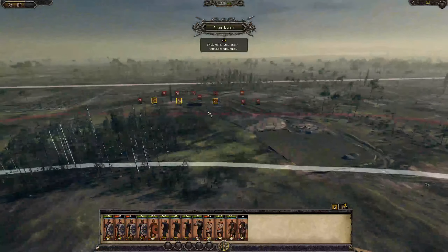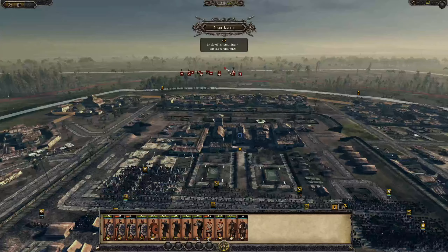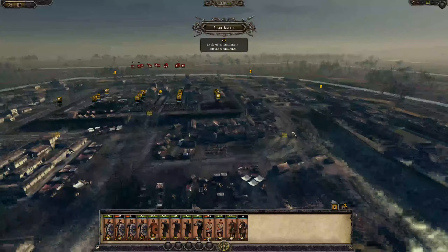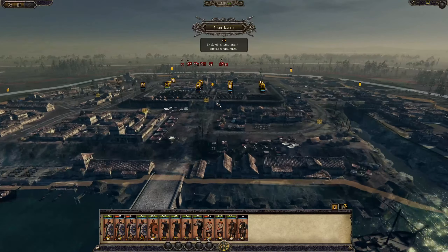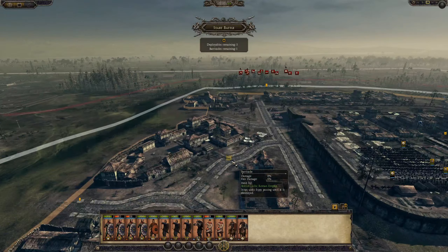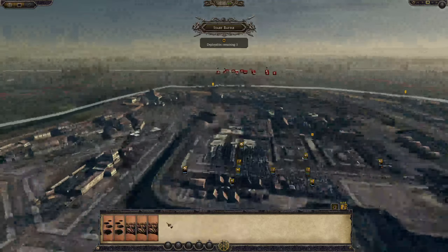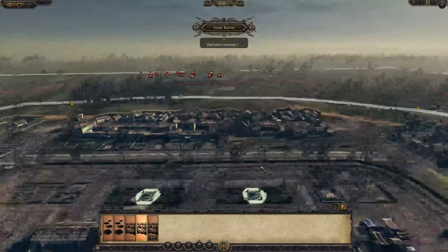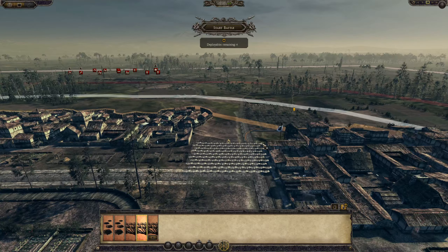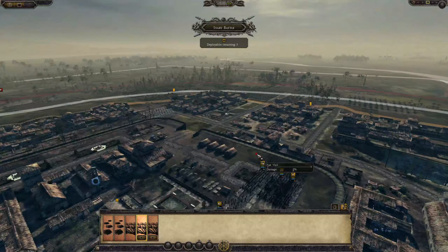We've got one barricade here to prevent folks from landing and crossing the bridge going in that direction, rather than protecting our back door. This other one over here is a bit useless when you've got all of this. So I'm just going to do that. Stakes as usual will have up around there, and another one in here. We don't know what side they're coming in from.